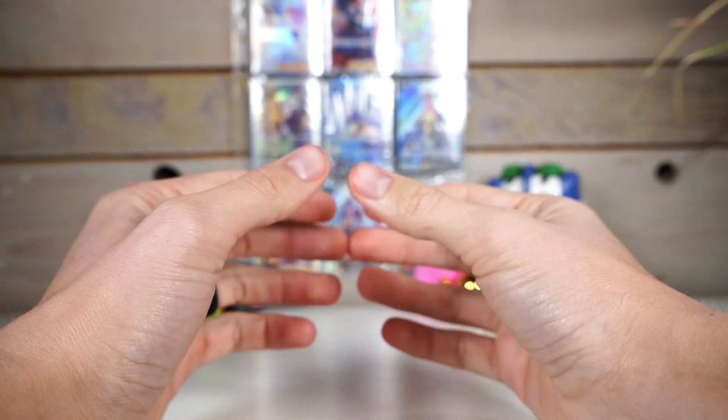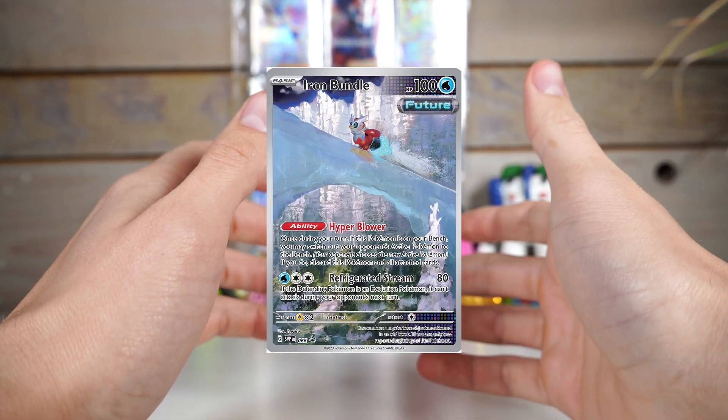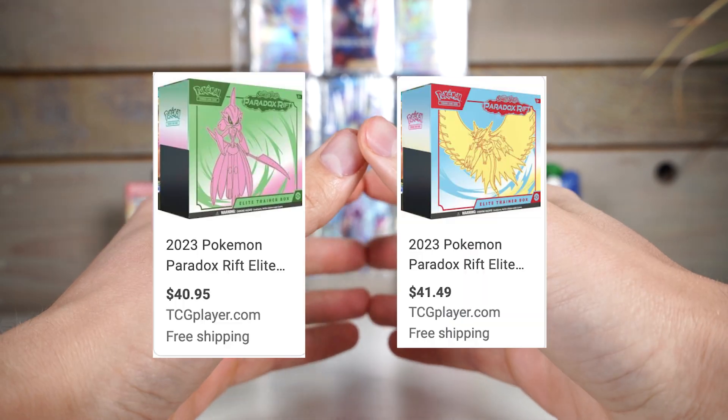Elite Trainer Boxes are kind of the standard way to experience a new set. They've got 9 to 10 packs, you get a little promo, a couple random additives like deck sleeves and whatnot. They're reasonably priced generally — you get them around 40 bucks. That's just a very normal product to buy when you're first getting into a set.